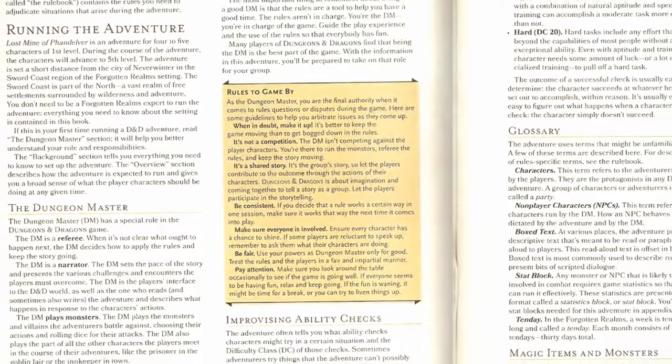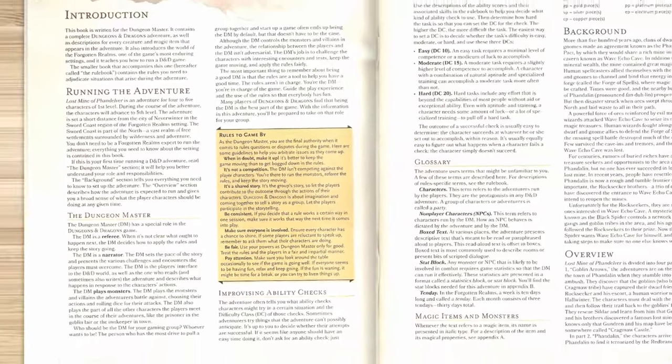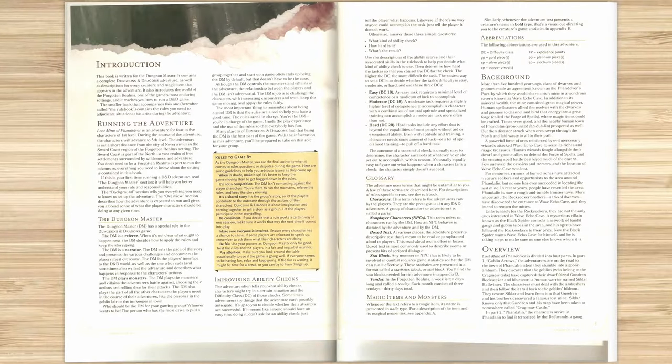We define a few terms and formatting things and then we're into it with the background. This is information that the dungeon master knows. The players are going to learn some of this organically at the table from playing through the adventure, talking to NPCs mostly. You need this in your mind so that those NPCs can know parts of it. They don't all need to know all of it, but these NPCs are delivering this info to your players and the players may never learn the whole story. That's okay — you knowing it is going to make it easier to run the game.